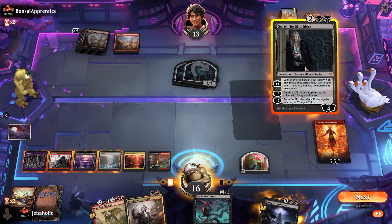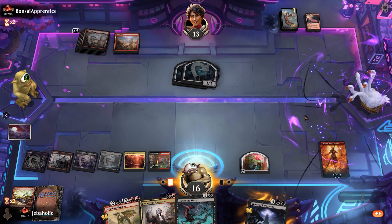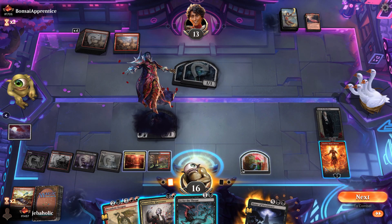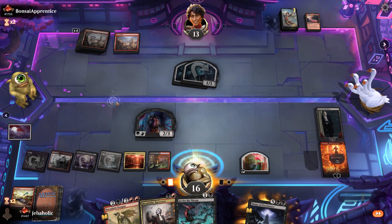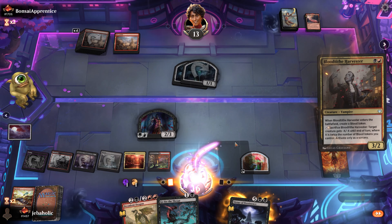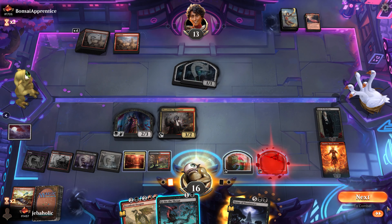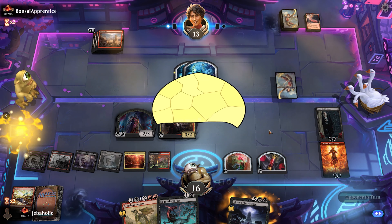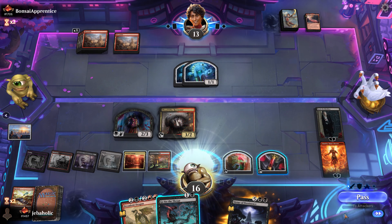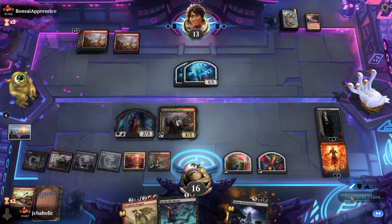We're actually just going to add mana here so we can play our Harvester, and then we'll hold up both our Decadent Dragon and Go for the Throat. They drew land, so GGs.